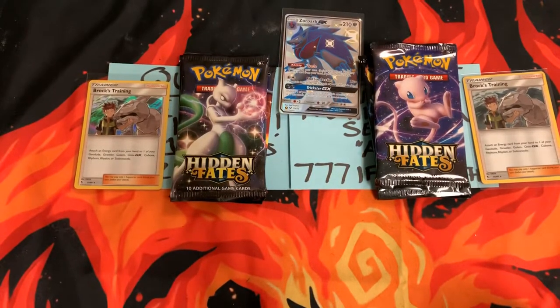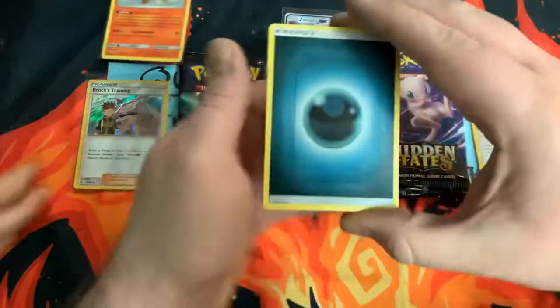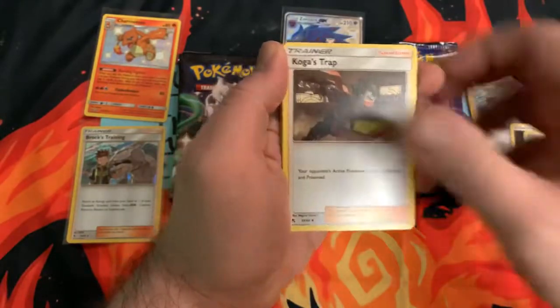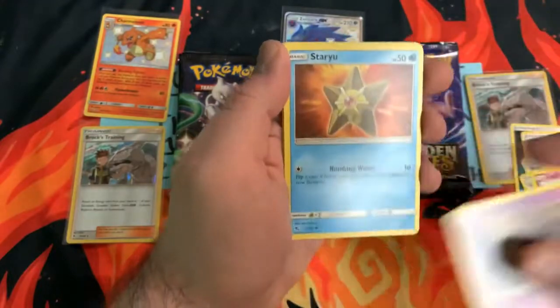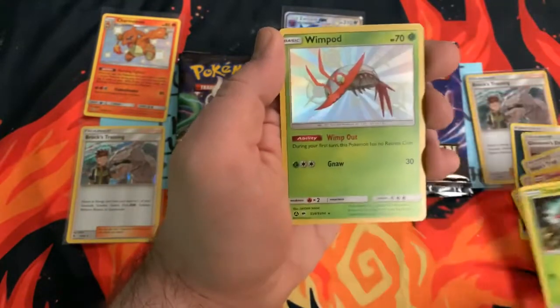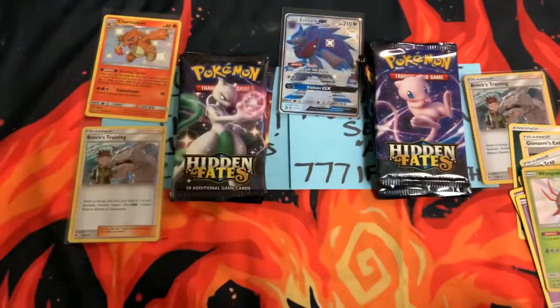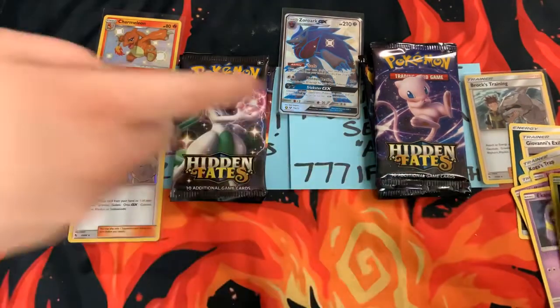We got to sleeve it to Beaver right now. Because we don't have a shiny Charmander yet, do we? I think I may have one. So we just need a shiny Charizard. Dark Energy, Giovanni's Exile, Koga's Trap, Lieutenant Surge's Strategy, Jigglypuff, Koffing, Staryu, Ekans, Wimpod — and a Shiny Wimpod! And Butterfree. Alright, so it's two to two. You also had a Shiny Wimpod though.